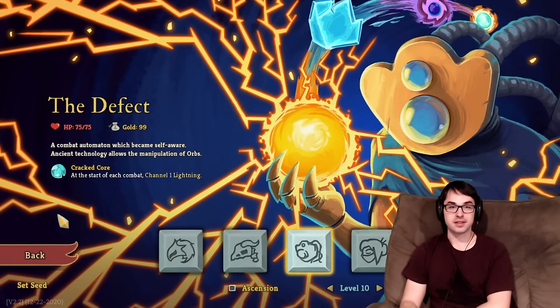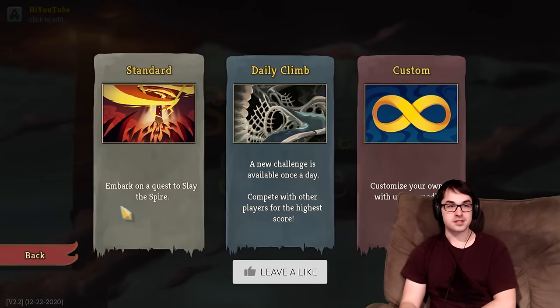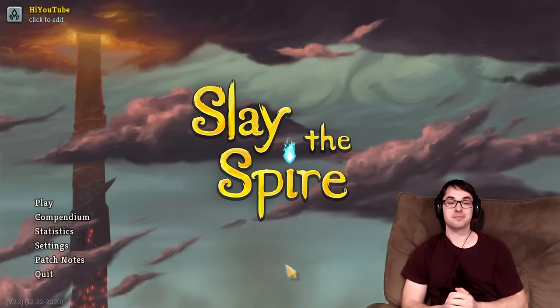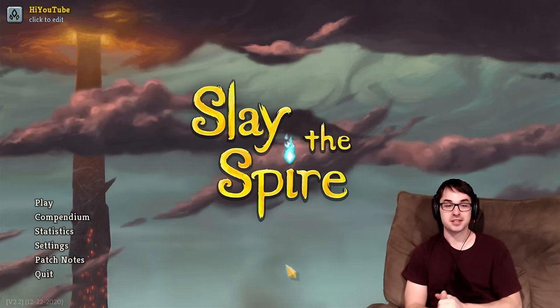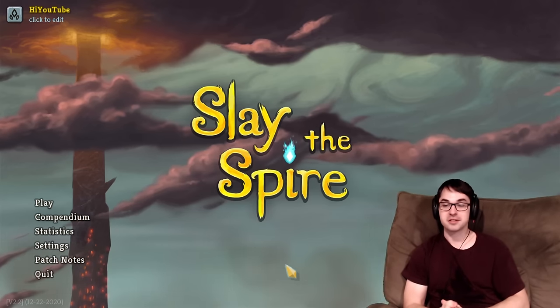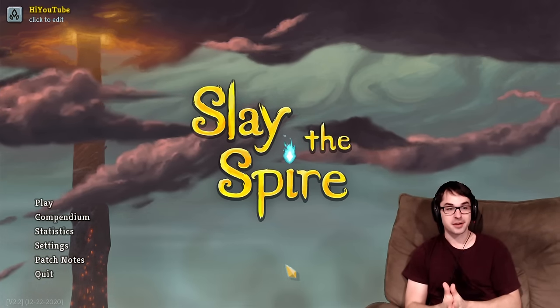I'm going to be showing off this achievement with The Defect, my personal favorite character, and showing off one of the strategies that it can use to win with a five or fewer card deck. If you find this video helpful, be sure to let me know in the comments below what five cards you were able to get this achievement with. I'm really curious to see what kinds of different strategies people use, because there's a whole bunch of different card combinations you can use.